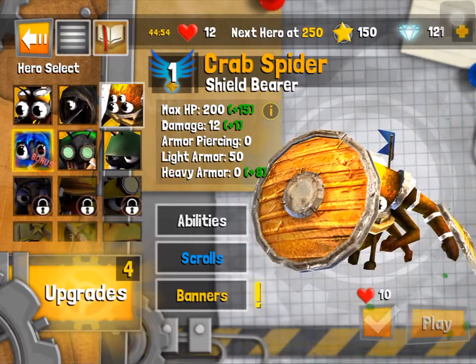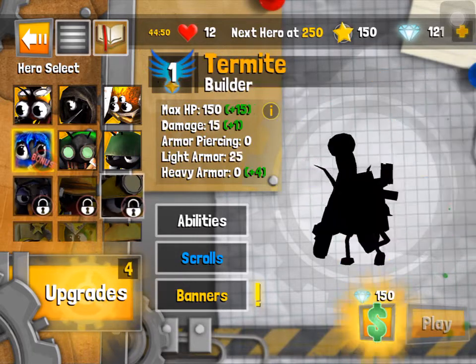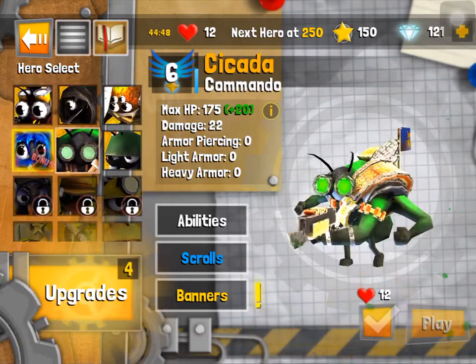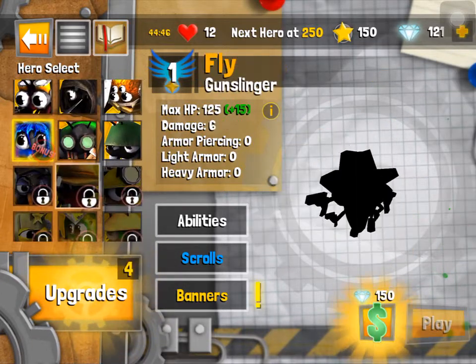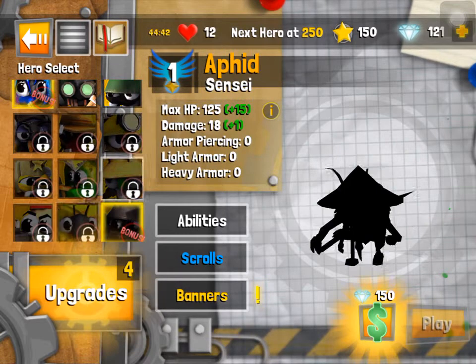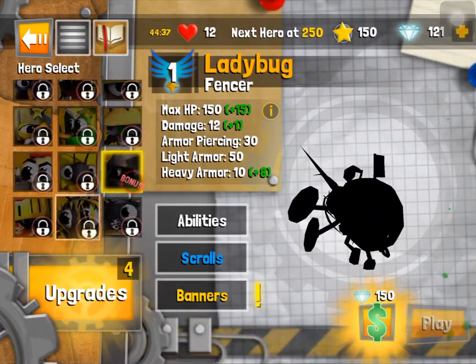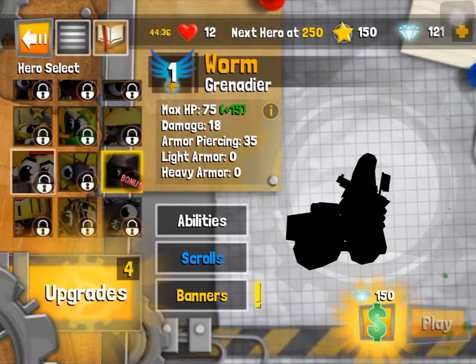Crab spider. Sounds like a very annoying dude, and no one would use, because of some weird reason. And this one is going to be wisdom, self-sacrifice, and random. Let's see which hero we're going to get, cause since I already have 121 gems, I could do some cool stuff.